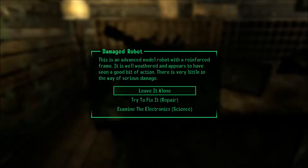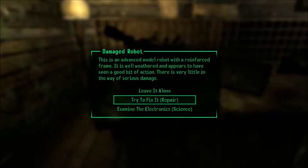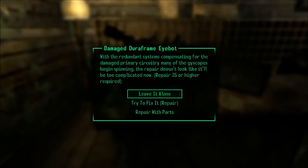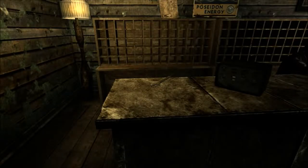This is an advanced model robot with a reinforced frame. It's well weathered and appears to have seen a good bit of action. There is very little in the way of serious damage. Let's look at what the problem is. Examine the electronics — we have enough science skill now I think. A few of the primary electronic systems seem to be fully functional and the redundant systems are all working. If you bypass some of the primary systems the secondary systems should compensate and make some repairs easier. Run the bypass — all right, that works. That lowers the repair skill check. It was 60 before I think. Let's try to repair it — there we go.